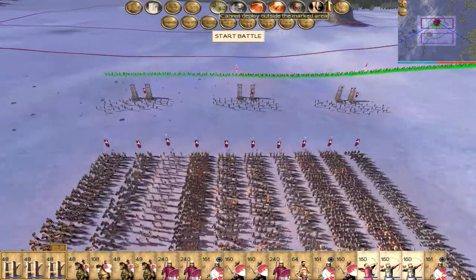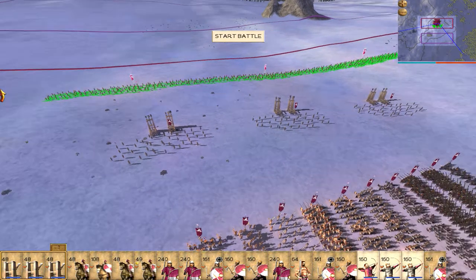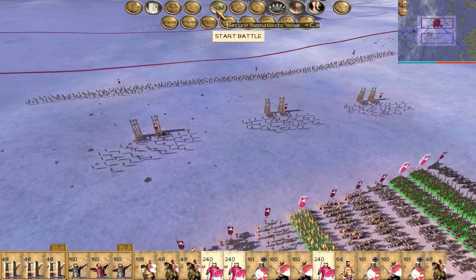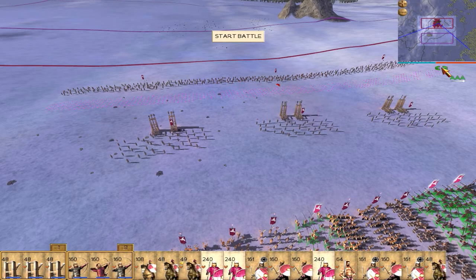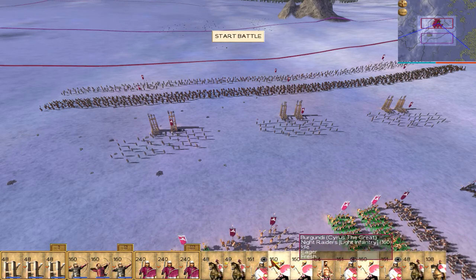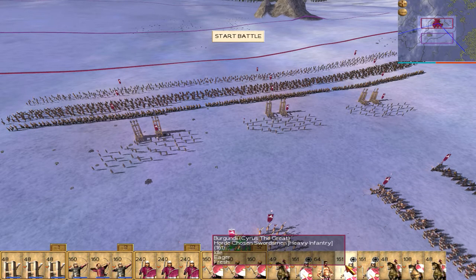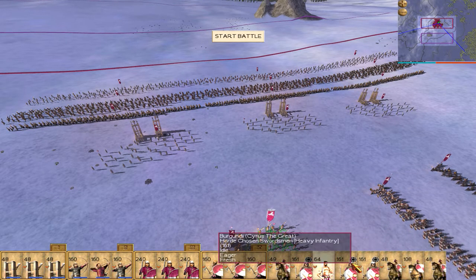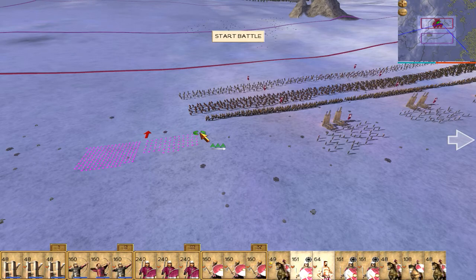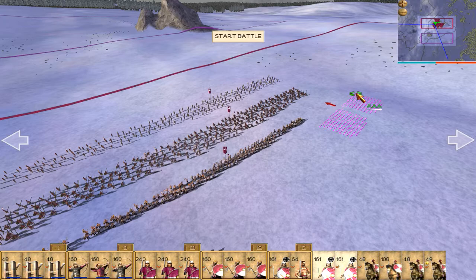The Chosen Archers have long range attributes, so that's cool. Spears behind. Knight Riders behind archers. And finally my best infantry: Horde Chosen Swordsmen along with one unit of Burstercurs at each flank.